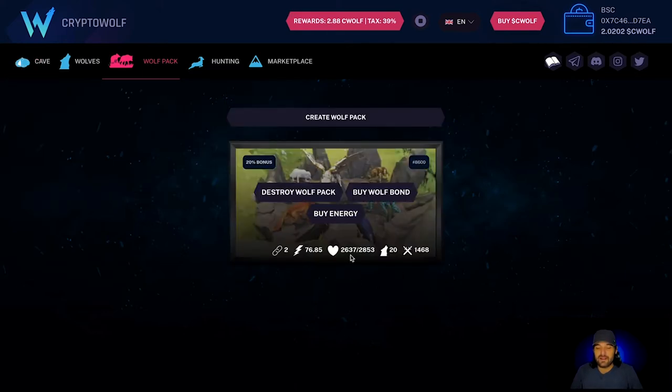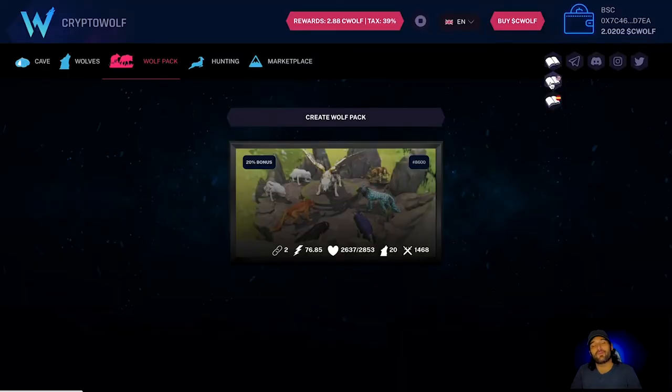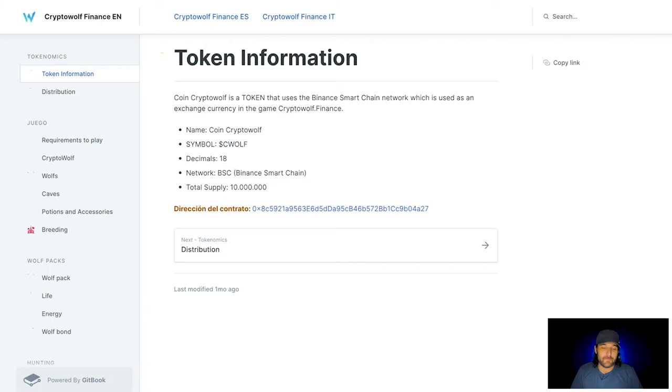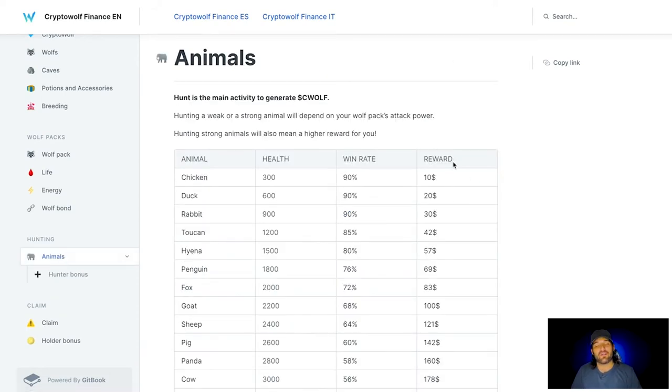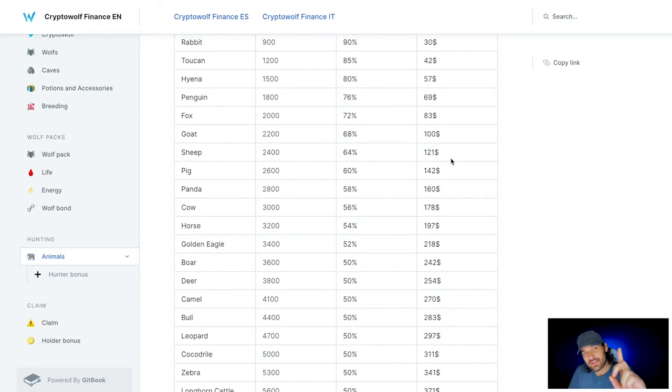Your wolves are your attack power; your caves are stationary — they hold a certain number of wolves. Let me show you my wolf pack. My wolf pack has 2,600 health and 1,400 fighting power. Opening up the white paper and scrolling to 'Animals' — because that's what we're doing — you create a wolf pack that can attack an animal. These animals provide rewards, and those rewards get bigger based on how big your wolf pack is.